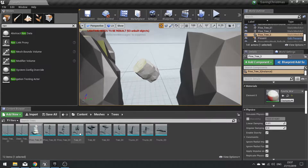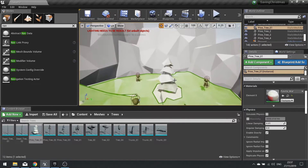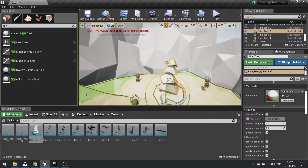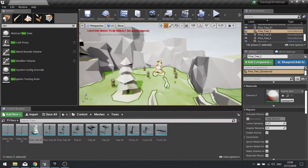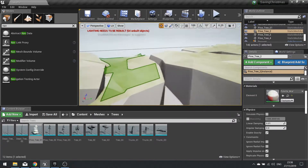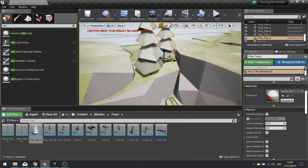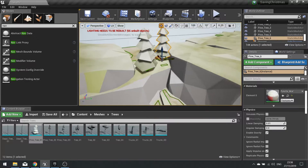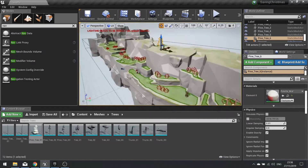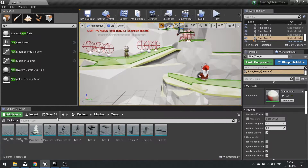Let's put a tree on there as well. Keep adding trees to your level inside and out. Decorating the outside does make the world feel like it's a lot bigger than it actually is. So rather than having a diorama-looking level, your world will feel far more alive.